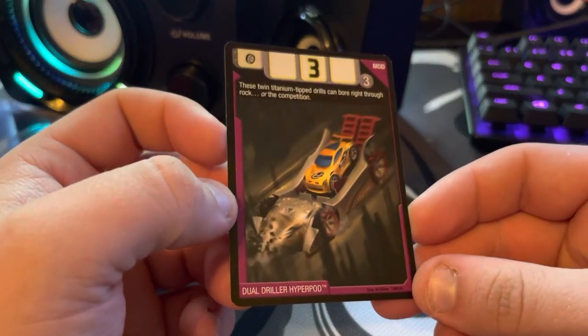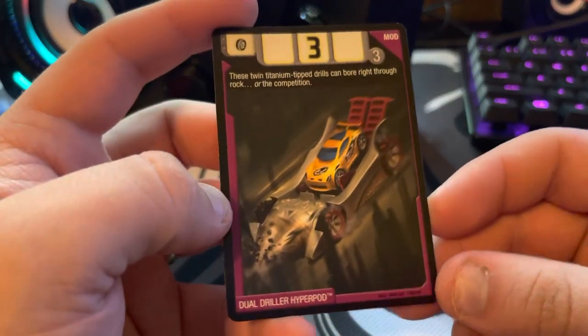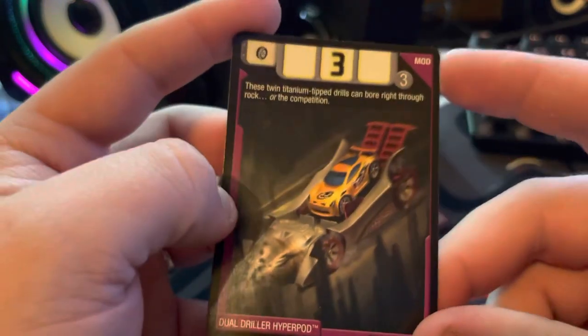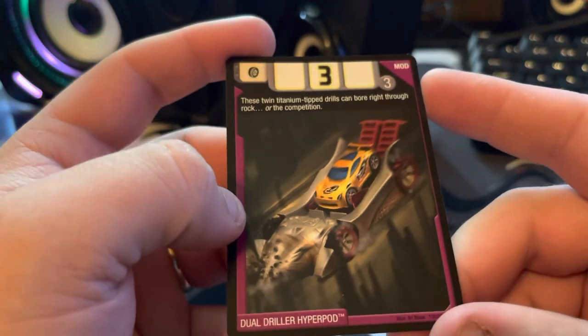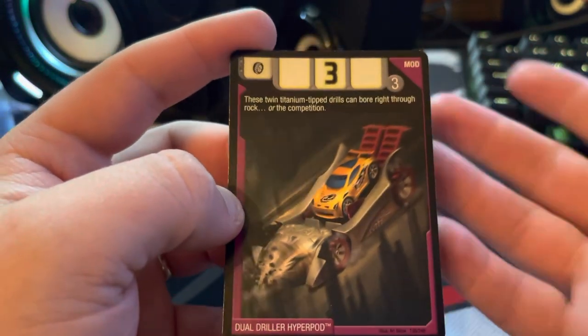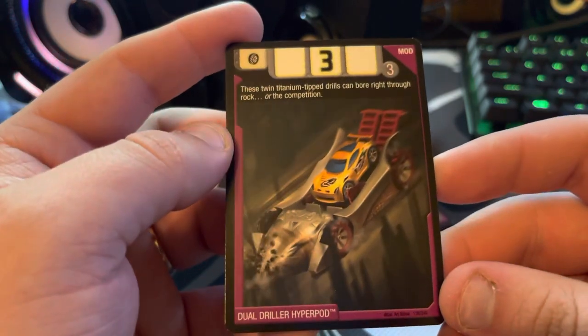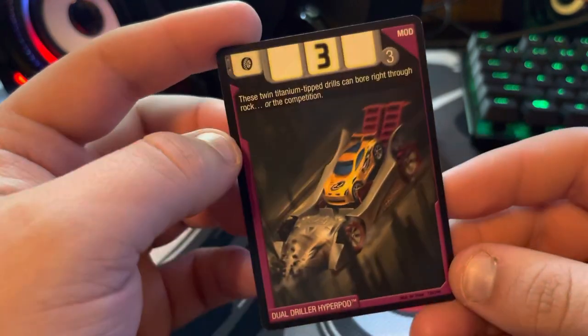Next is Dual Driller Hyperpod — this is really cool. I really like how they made Synchro. Synchro definitely doesn't look like Synchro in this card art, but it's good enough to know that it is Synchro — just a little bit off. Still cool, and I like the Hyperpod as well.